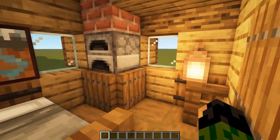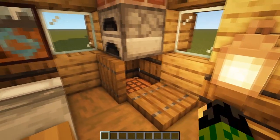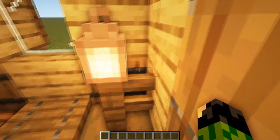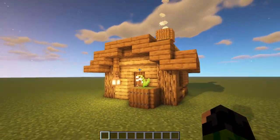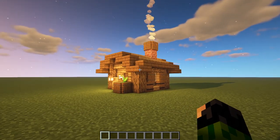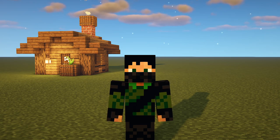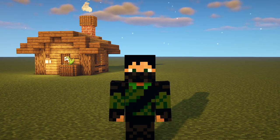So there we go — that is the inside of your house all done! This place has all the necessities you need for the start of a world: a crafting bench, a furnace, plenty of storage, and a bed to sleep the night away in. You're probably going to reach a point fairly soon where you need to move on to bigger and better things, but this just looks a little nicer than a dirt hut. Anyway, that's going to be it for this tutorial — I hope you enjoyed it and that it helped you out. Thank you so much for watching, and I'll see you in the next video. Bye for now!